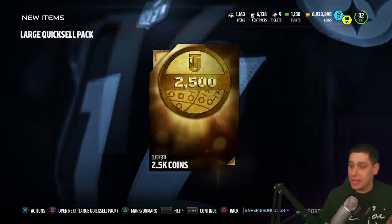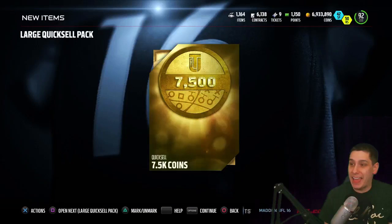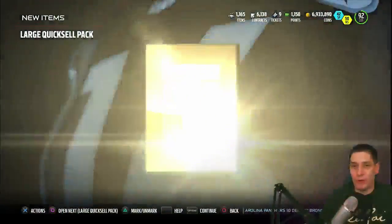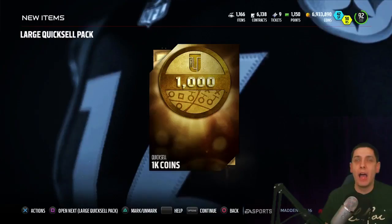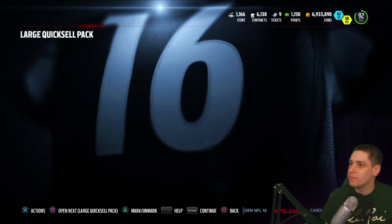Very first one and we get 2.5k. We're not gonna be discouraged. We need to get something good, at least like a 50k. Number two: 7.5k — that's just barely moderately acceptable. Number three: 2.5k. We're at like 12.5k total, that's not good. Number four: 1,000 coins. Come on, lucky number five.